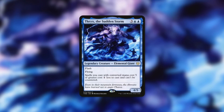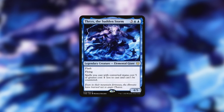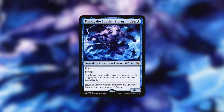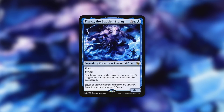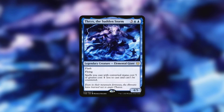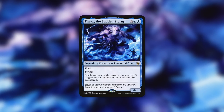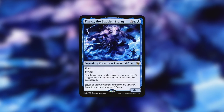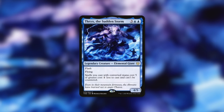Another commander that really might want this card is Therix the Sudden Storm — a flash flying elemental giant that says spells you cast with converted mana cost five or greater cost one less to cast and can't be countered. Therix is all about big spells, and One with the Multiverse definitely meets that requirement of being five or greater. So instead of costing eight mana, it costs seven — a slight discount. More importantly, it can't be countered, so you're essentially guaranteed to get One with the Multiverse into play. And when you're casting a spell with it for free, your opponents also can't counter that, as long as it's a massive spell.